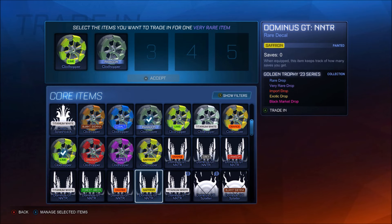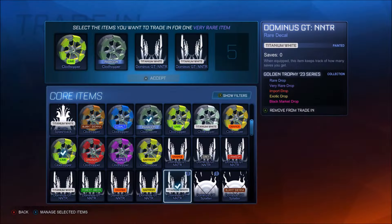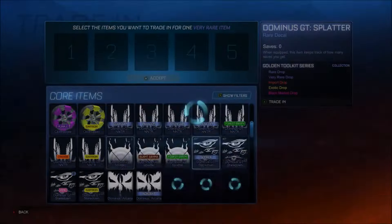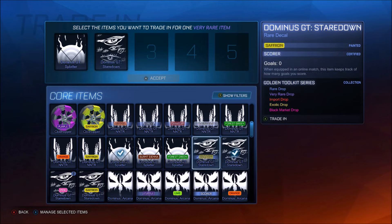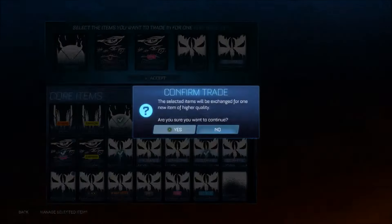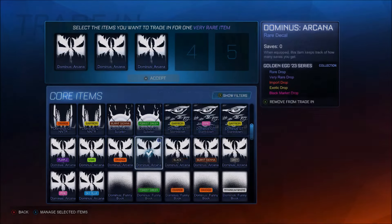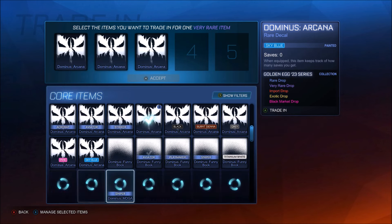Trust me, the rares - it looks like we've got a lot of rares to go through, but we won't be here too long. Duplicate titanium white twice - very unfortunate, because they probably would go for a couple hundred credits back in the day. Got a duplicate there and another duplicate. Arcanas - these are worth an absolute ton. Have we got any duplicate Arcanas, which are genuinely worth thousands of credits? I think we're good for the Arcanas - no duplicates there, that's good to see.